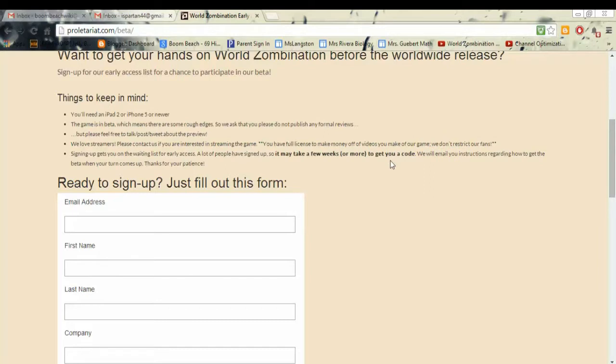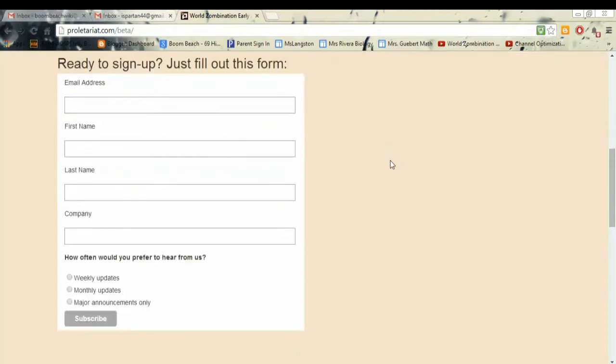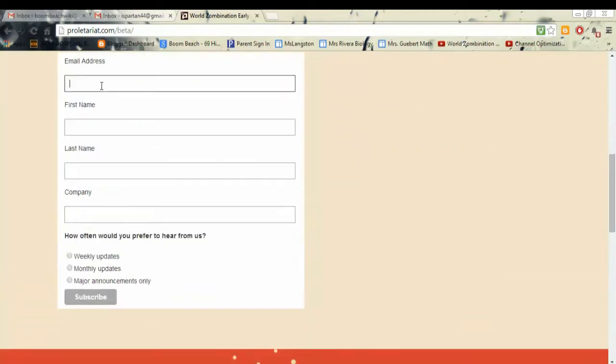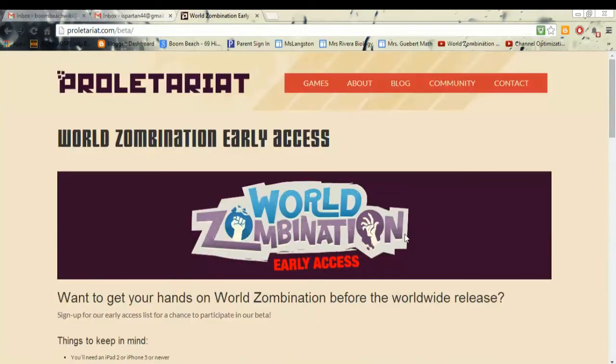Sign up for the early access — a lot of people have signed up, so it may take a couple of weeks for you to get it. You will end up getting a code eventually because they can only give out codes every update, that's when they get new codes. All you need to do is put your email address, first name, last name, and company — though I don't think that's really required. Definitely sign up for weekly updates; those are really awesome, you get a great newsletter every Thursday.